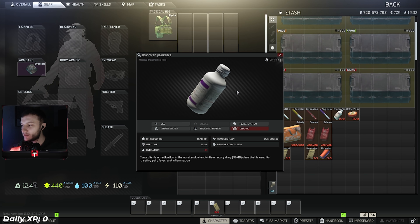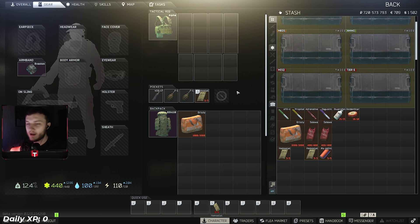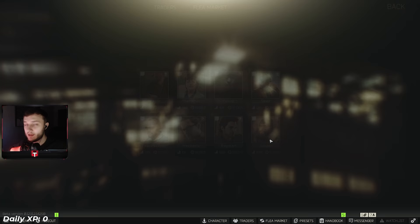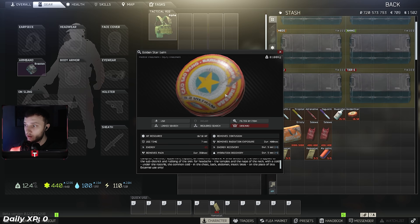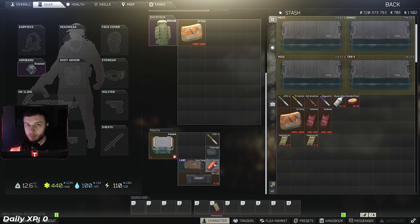Moving on to painkillers - you've got two choices. Ibuprofen is a good painkiller with 15 uses, lasts 280 seconds, takes around five seconds to use. The problem is it takes away hydration, so bring a bottle of water. There's also a barter trade with Therapist for around 40k total. In my opinion, Golden Star is way better - it only takes energy, lasts 350 seconds, and has a bonus of giving you food in emergencies. If you're at zero food and a blacked-out head, the Golden Star can save you. It's my go-to and the best in slot. You can run a splint in your container if you're running the Salewa strategy.